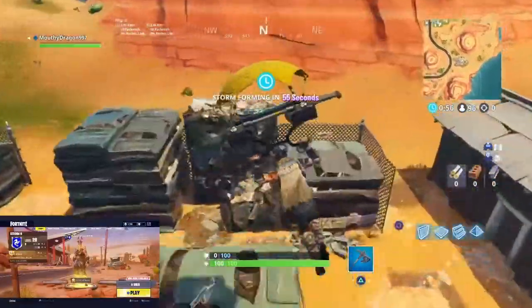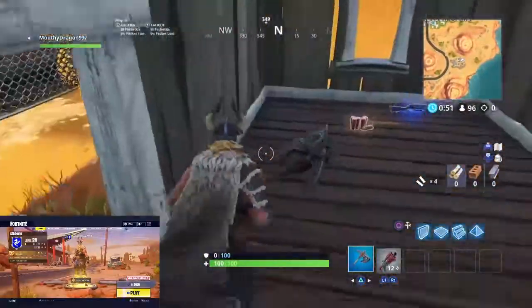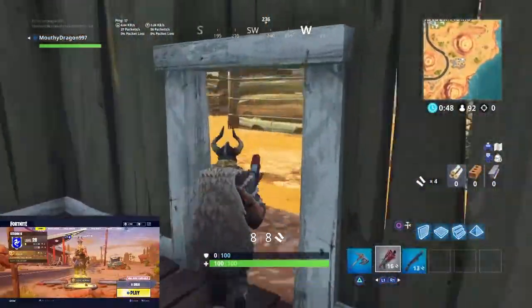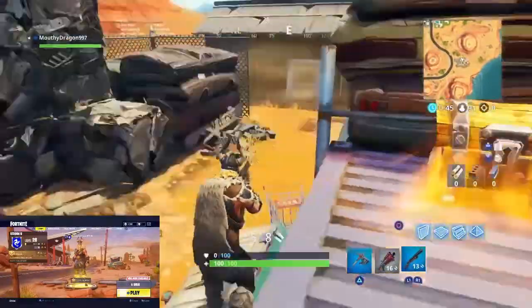Coming in at number 8 is Desert Junk. It's basically a worse version of Junk Junction since it doesn't have those main buildings like Junk Junction has. That's why it is number 8 on this list.